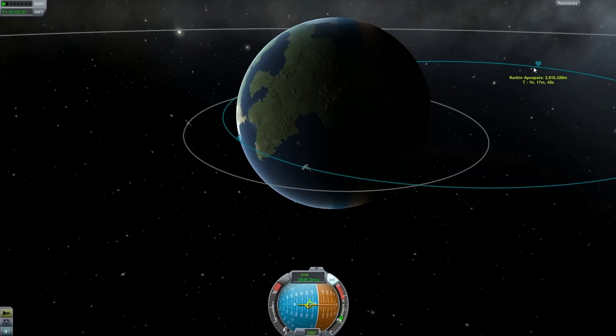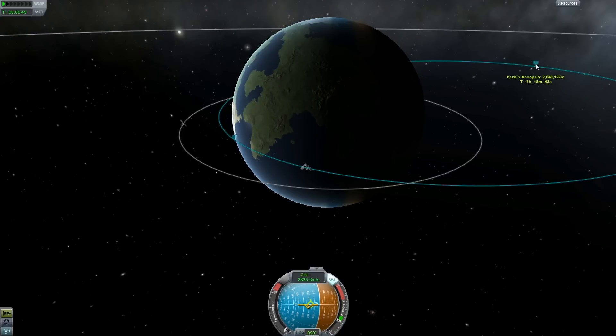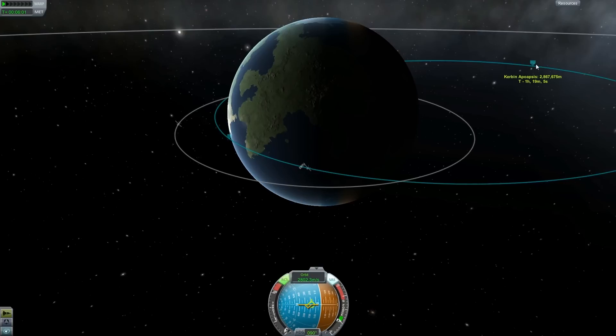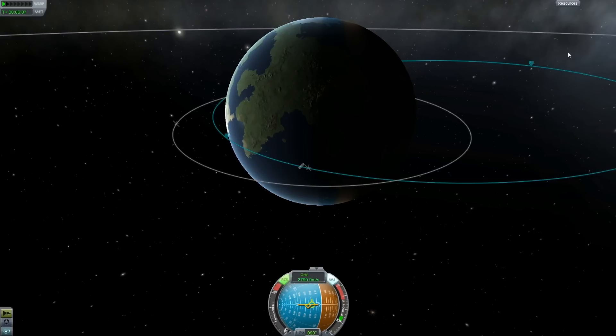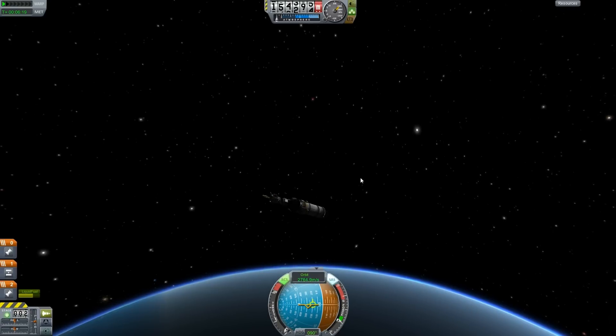Too far — 2,868. 2,810. Actually, wow, that was really good timing. 2,868 — almost. Do some RCS... okay, that's pretty close, within 200 meters. We are going to have to circularize when we get out there, so we probably could have left it a little low depending on how well we're going to circularize. We have tons of fuel left, so that's good.